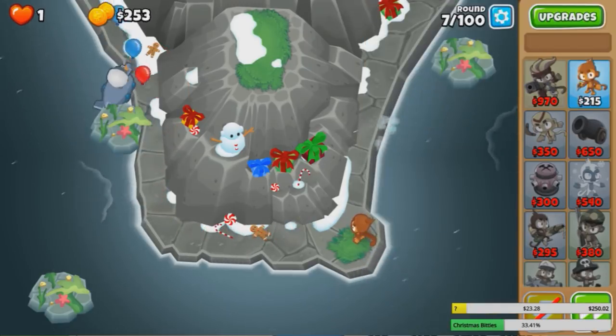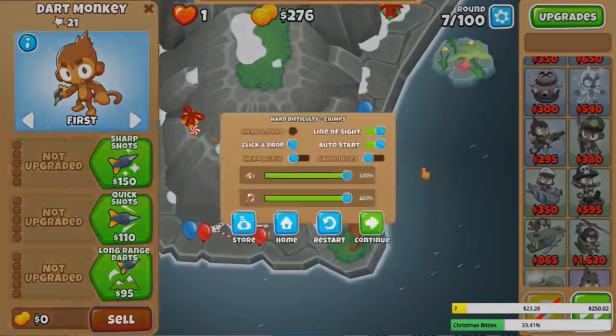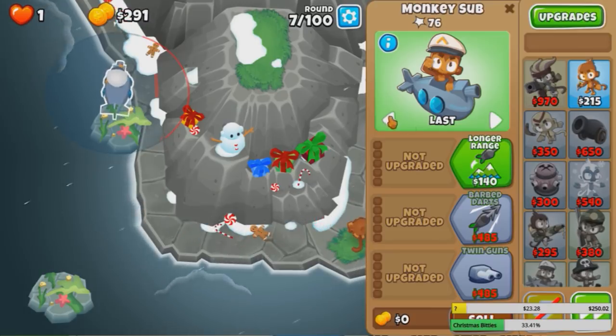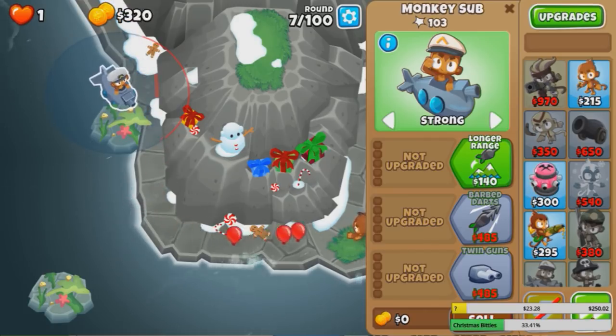Round 7 is also pretty tough. That's not gonna work. Yeah, last, and then strong for the second wave here. Might that work, I guess? Get all the blue bloons — yes, there we go, perfect. And now sub number 2 for round 8. A sub over here looks pretty fine and dandy. Let's go.